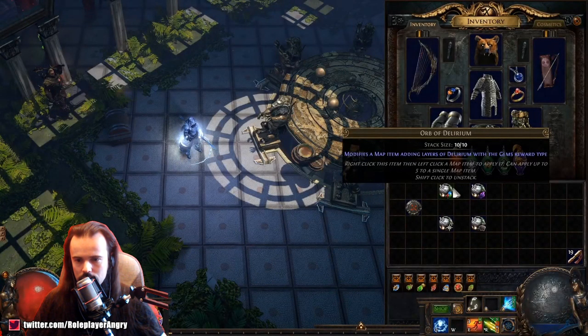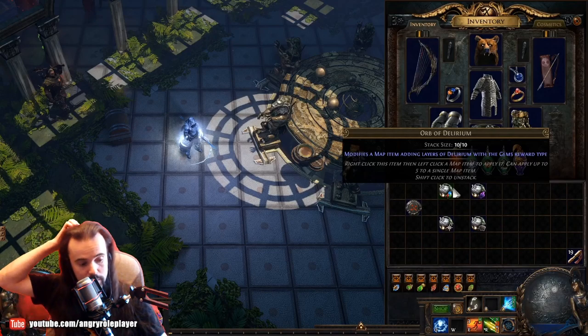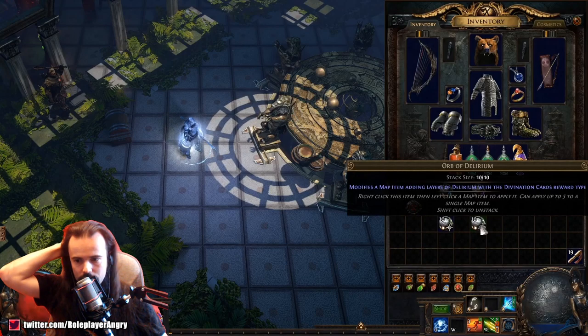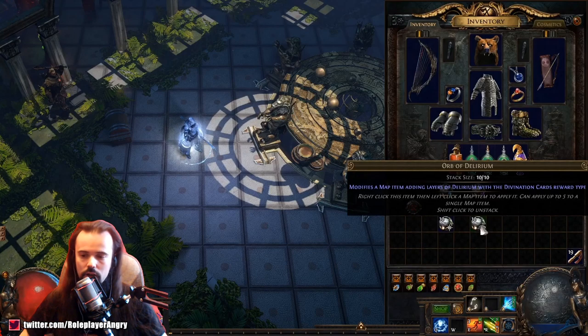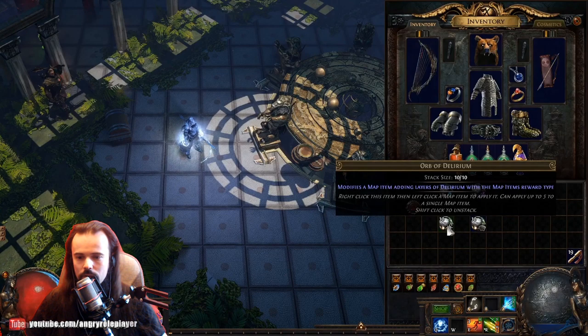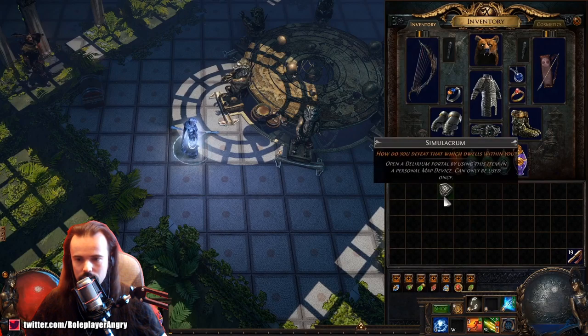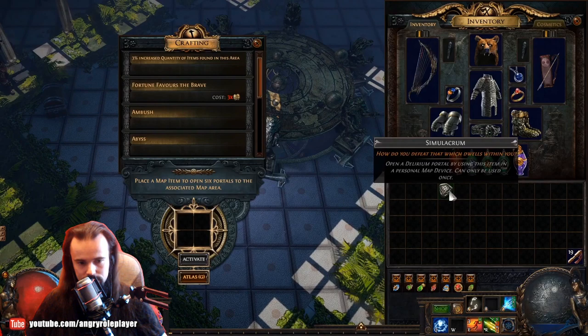Basically it buffs everything. Wait a second — the Orb of Delirium modifies the map item, adding layers of delirium. There are different types of rewards: this adds gems, this adds Blight, this adds divination cards, and this adds a map within the map. Simulacrum — 'How do you defeat that which dwells within you?' Open a delirium portal by using the item in the personal map device. That's cool — maps to reveal Delirium's mysterious endgame encounter.